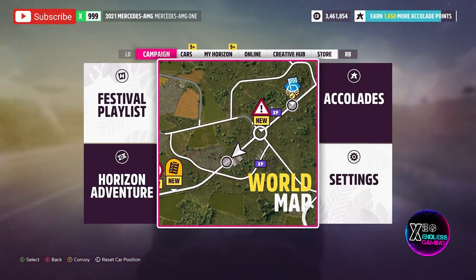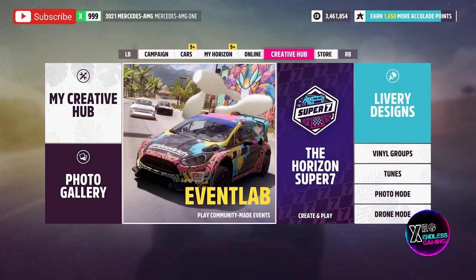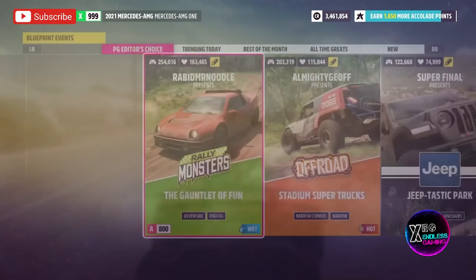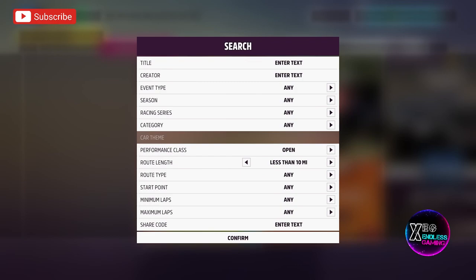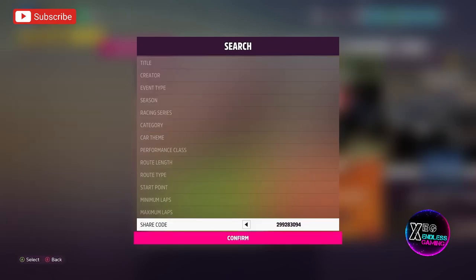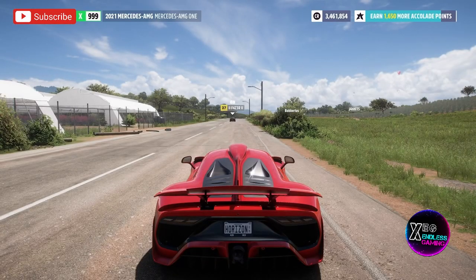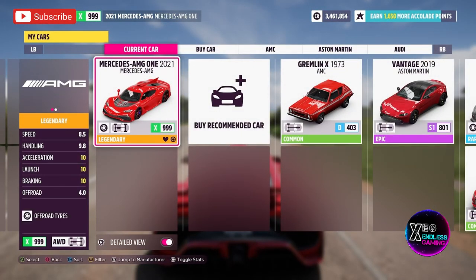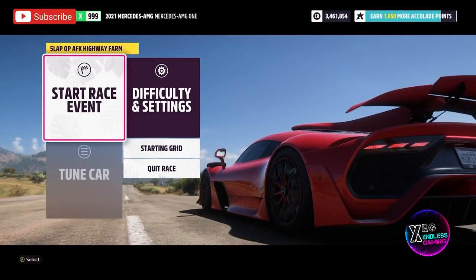To start, go into the pause menu, then go into the Creative Hub. Once you're on the Creative Hub, go into the Event Lab, select Event Blueprints, and search for a blueprint using the code I have for you guys. Enter the code and launch the race in solo mode. Choose a vehicle that is quite fast — I recommend using a fast vehicle because the faster it is, the quicker you'll get through this.